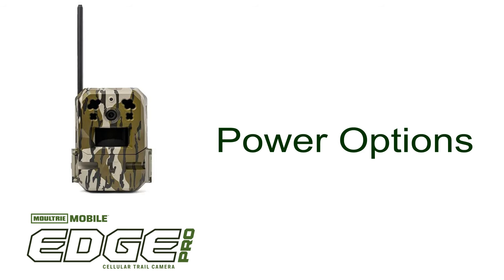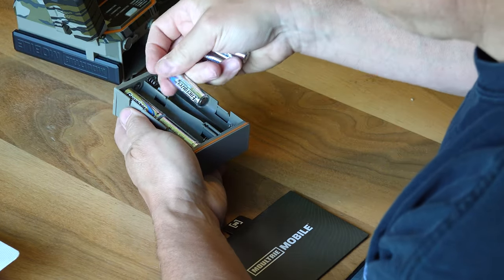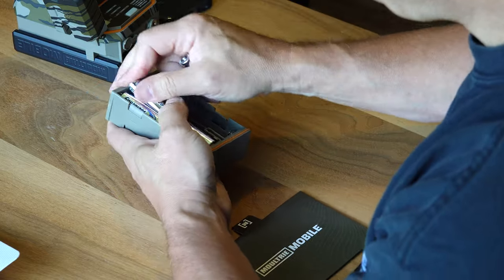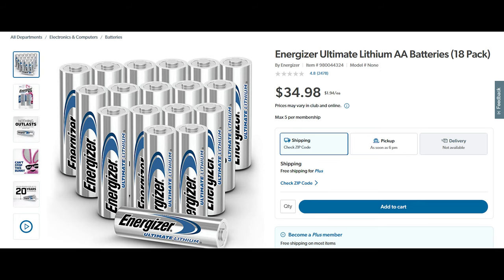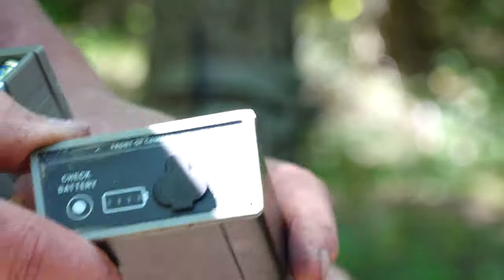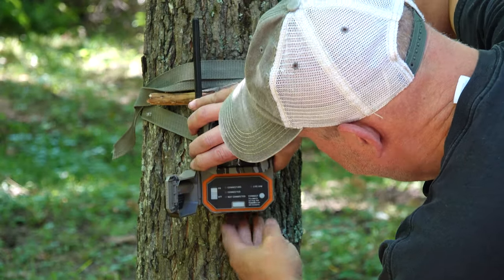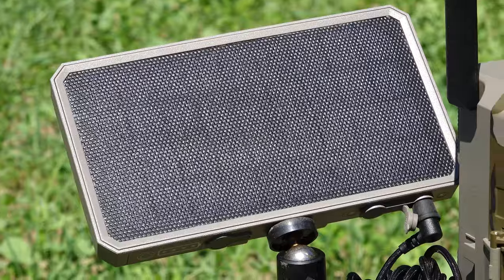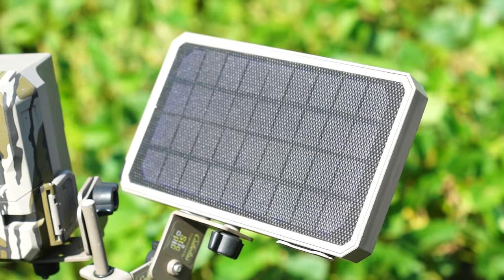Let's talk about the new power options. Right out of the box the camera operates on 8 or 16 AA batteries — I always recommend 16 lithium ion batteries. Unfortunately due to inflation the price of lithium batteries has nearly doubled; an 18-pack at Costco went from $19 to $34 in just two years. Moultrie recognized the need for a better power option and designed a rechargeable battery pack that works on all Edge cameras, not just the Edge Pro. They also designed a new solar panel with a built-in lithium ion battery pack — the sun recharges the batteries and keeps the camera powered. These are must-have options in my opinion.